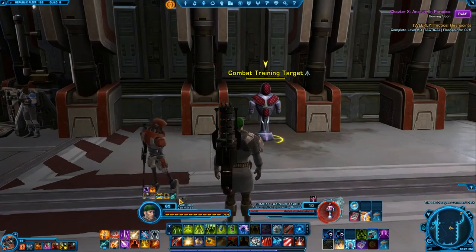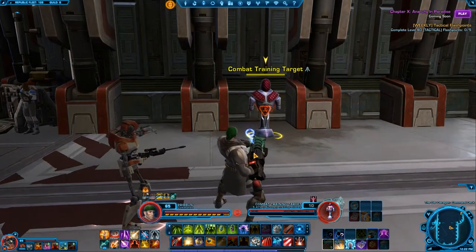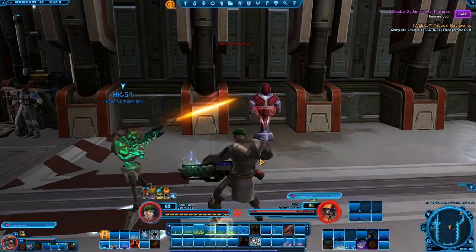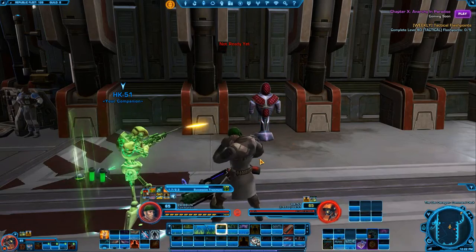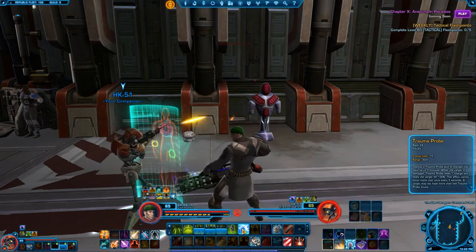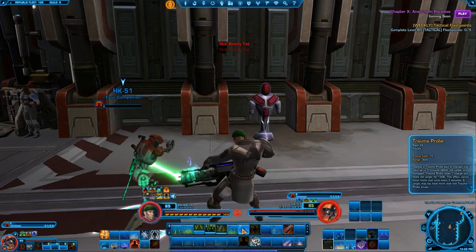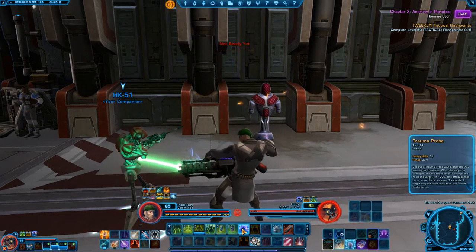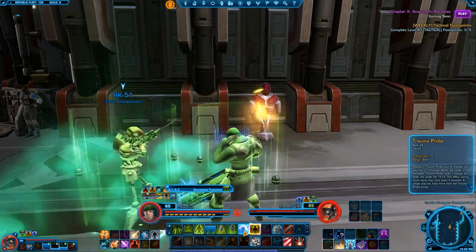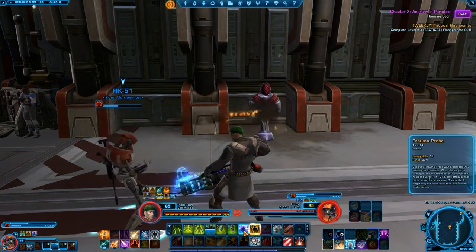Here we have a training dummy. What I'm going to do is have HK attack it — select him and stack it mid-shot. When you use Trauma Probe, it gives you an advantage where if your group member is being attacked, it will heal on impact. So use that as much as you can to give yourself a little bit of help.